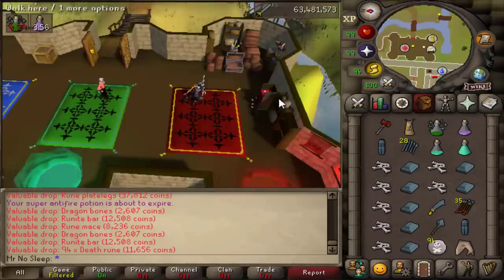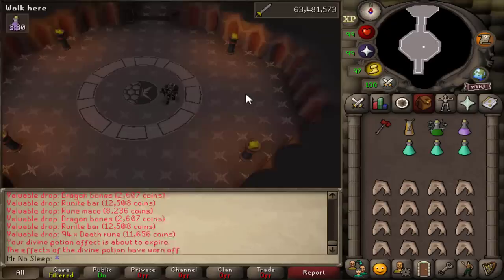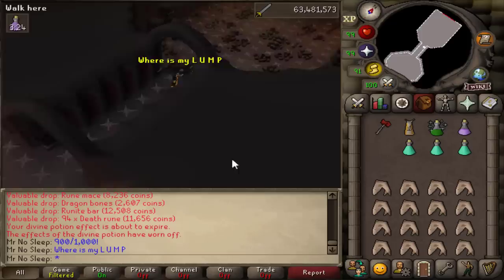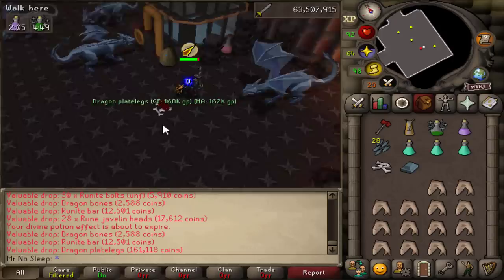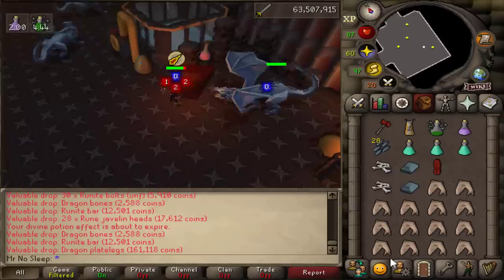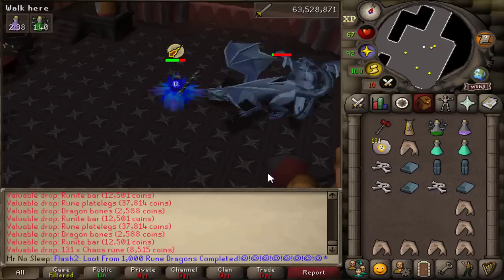A quick thank you to you guys for watching the 1000 necromancer video on the ironman — I love that you enjoy the strange monsters I occasionally find. That content will definitely continue into next month. Here we are at 900 kills — still missing the lump — but making decent profit. The supply cost is going to be a decent chunk out of the price check since potions are worth so much money these days, but it is worth staying potted and protected.